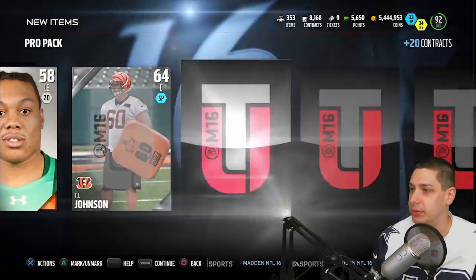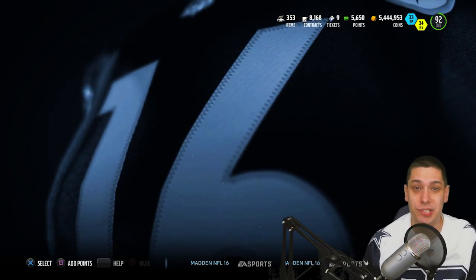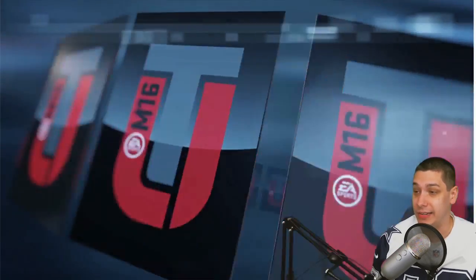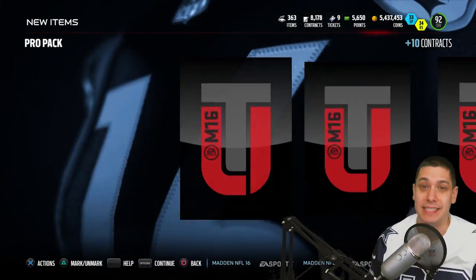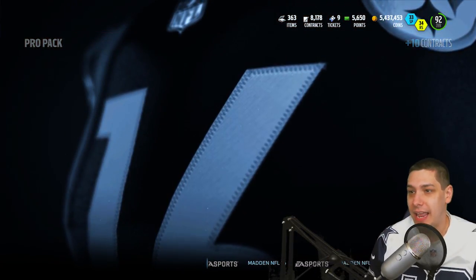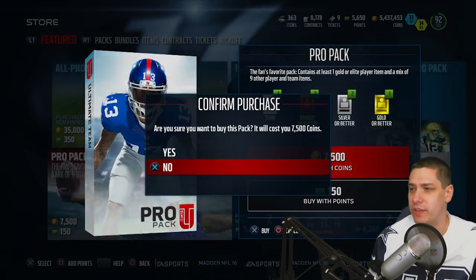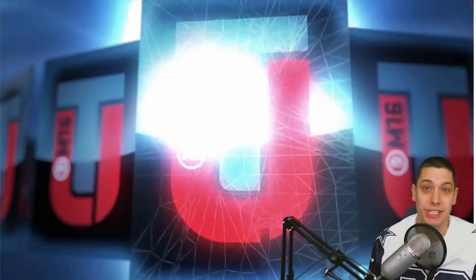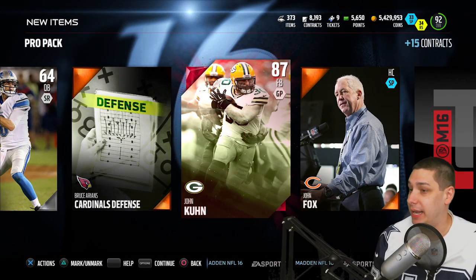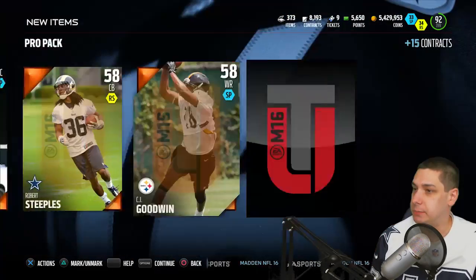We pull a Rondé Barber collectible. KK put out an inspirational video the other day — talked about being adopted and the internal struggles he's had about that, and made reference to the fact that April 15th was the day he was adopted and it really changed his life. It was just one of those videos that's super entertaining to watch. And we get another elite here — it's an elite John Kuhn. Not the best pull at this point in the game, but still nice to pull an elite out of a pro pack.